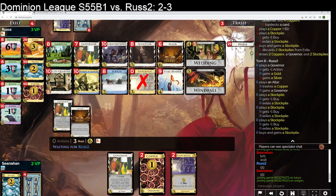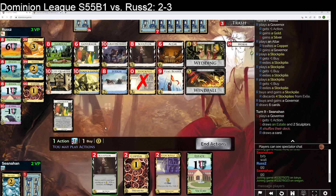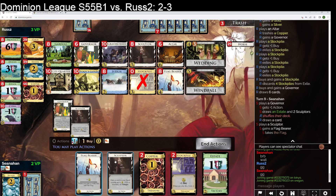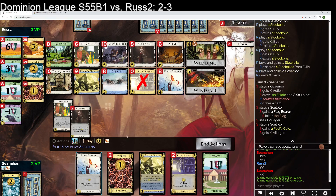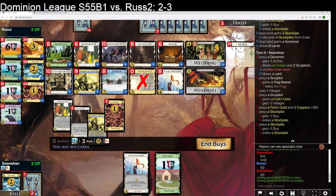I do have Sculptors down here, so I guess I'm drawing on. I can consider taking Slays, I can consider taking the Flagbearer here, buying a City Quarter. I can consider taking like two Fool's Golds, buying a City Quarter. I will take the Flagbearer. I don't think I need a Silver. I think I will gain a Fool's Gold, just kind of foolishly. And we will grab a City Quarter now.